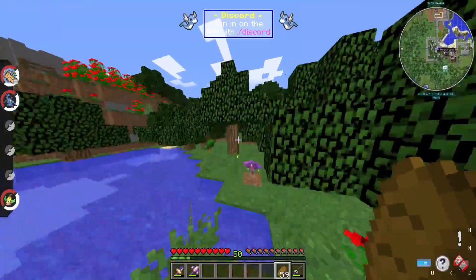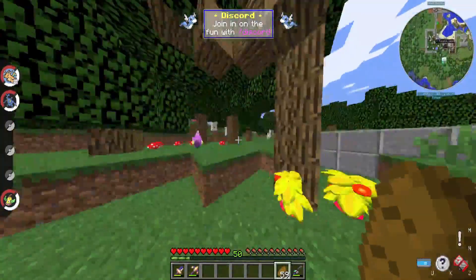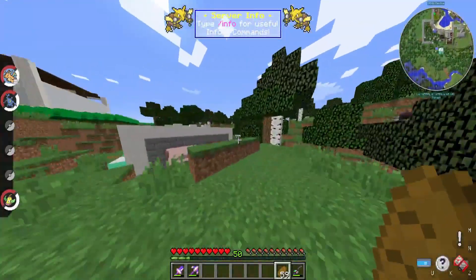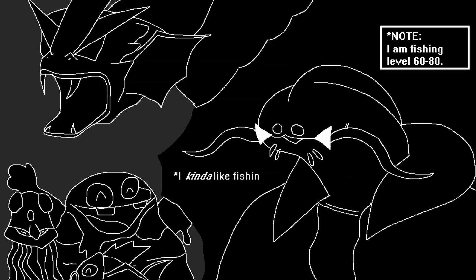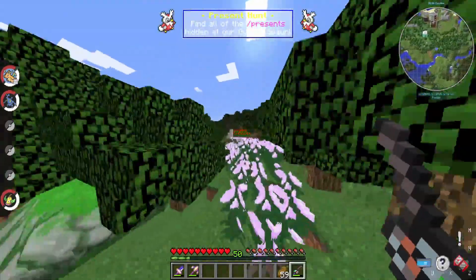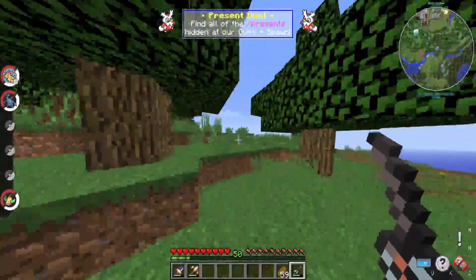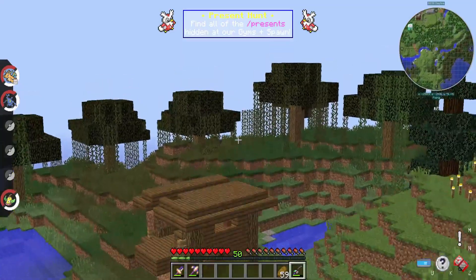Now, I bet you guys are wondering: Ramen Boy, how is it that you're going to actually find a Greninja? Well, according to the Pixelmon wiki — I can't actually remember the exact spawn rates, I'm going to put it up on screen — what I do recall is that they're very easy to find while fishing. You've got to use the Super Rod, though, so that's important. I could pull up the chart and describe it exactly, but I mean, you can see the screen. I'm sure there's some super rare way to get it to spawn in the overworld, but I like fishing.